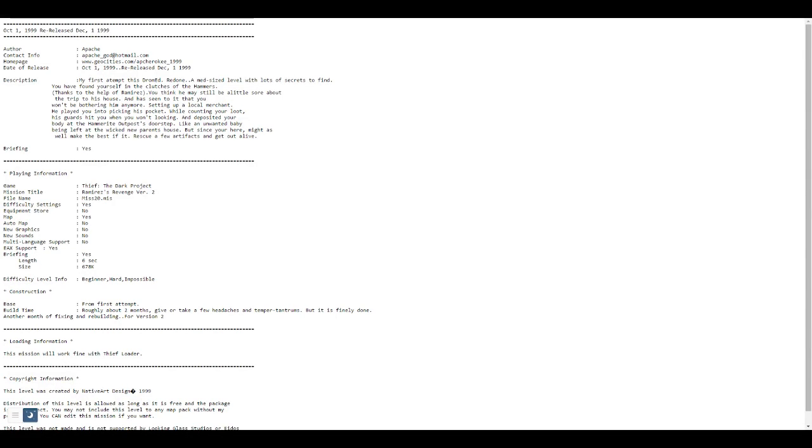Hey guys, my name is Nexus and today we have a campaign, so we're looking at the individual READMEs one by one. This is Apache's campaign — originally the campaign version was released November 20th, 2000. This is the version that CoMaG uses. It combines the campaign instead of having each individual mission in the list. This is Ramirez's Revenge, originally made October 1st, 1999, re-released December 1st, 1999.